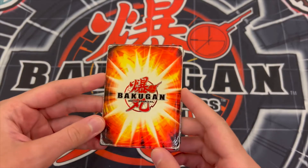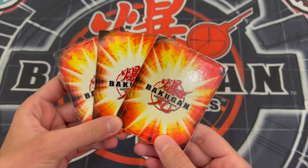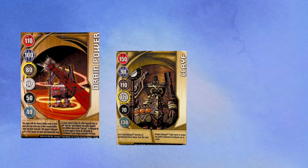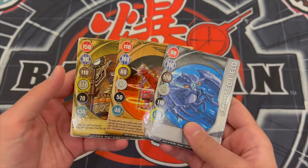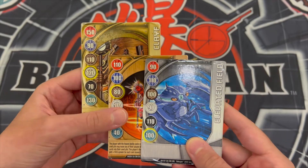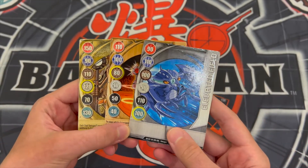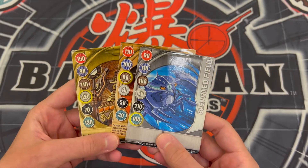Later on in 2009 in Bakugan Battle Brawlers, Spin Master released the new Series 2 type gate cards. They have the same back as the original HSP cards but the inside of the card has a completely different artwork. This is when they started to introduce the gold, copper, and silver gate cards. As you can see the gate bonus is on one side with the gate card name on the other side — same for each one of them. However, Sega Toys did not release a Battle Brawlers version of these gate cards because during that time Bakugan was booming in North America but not so much in Japan.